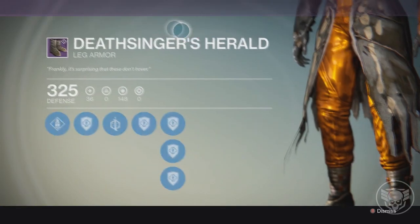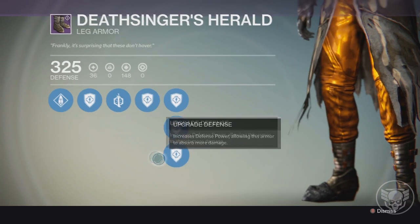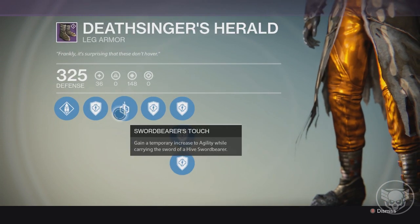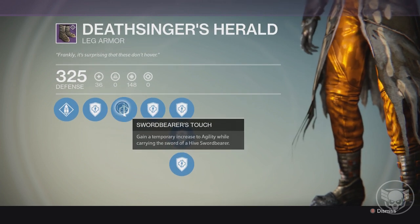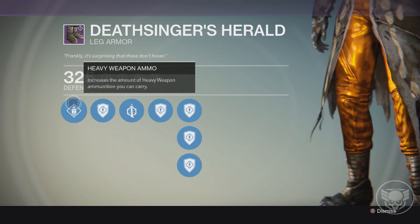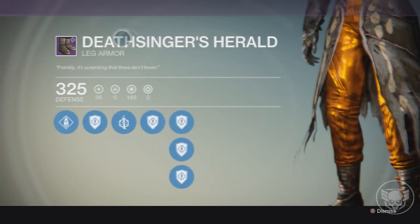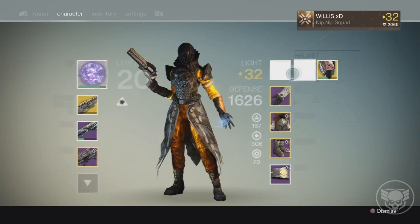Onto the boots, we have the Deathsinger's Herald boots. I don't really like these — they kind of look like a pair of flip-flops on my feet. But I do like the perk that comes with them: Sword Bearer's Touch gives a temporary increase to agility while carrying the sword, and more heavy ammo is always good. I'm actually combining the carry more heavy ammo perk from the boots with the chest piece.